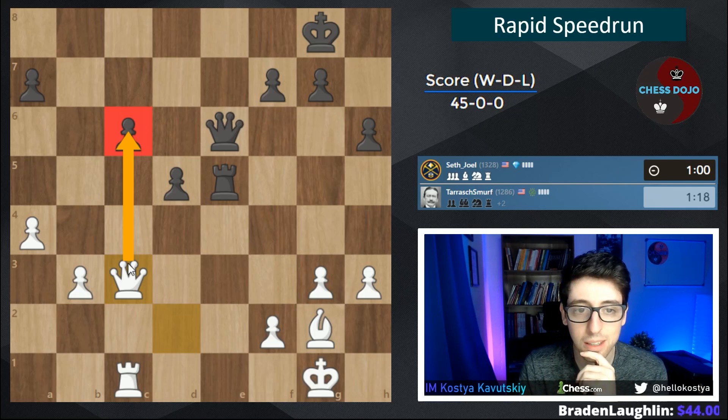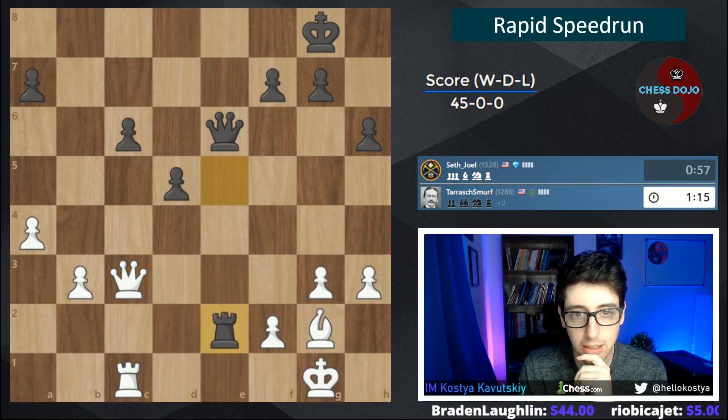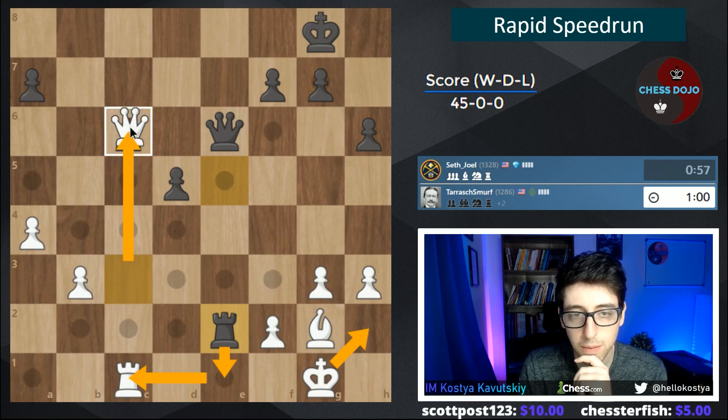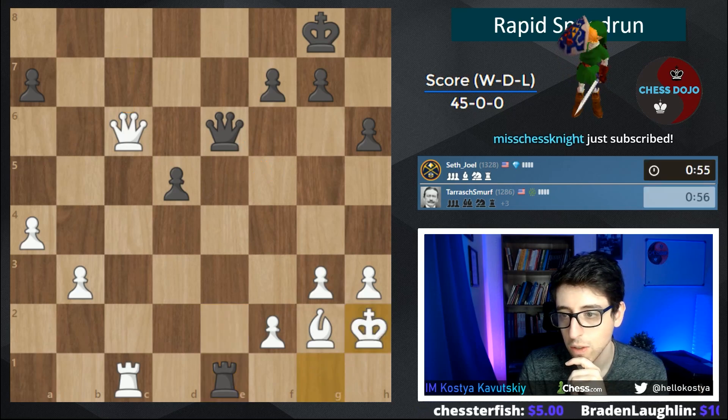In blitz, you want to keep it simple. Rook e2. On queen-takes c6 we have to be a little careful of rook e1 check — we have king h2 and we're okay. Takes, we'll take with the queen. Queen f5, we can go queen c8 check. King h2, we're all good.